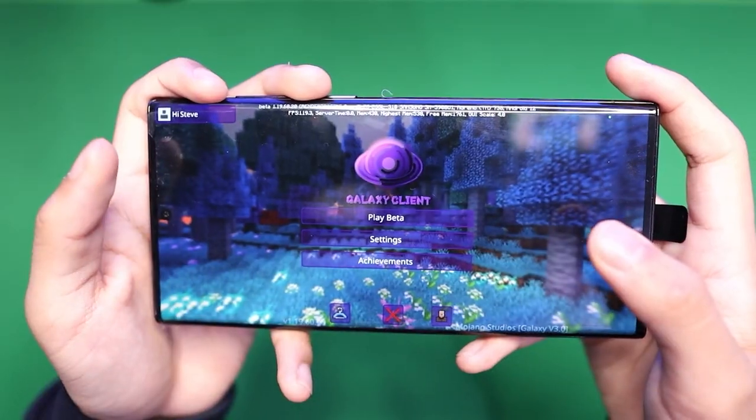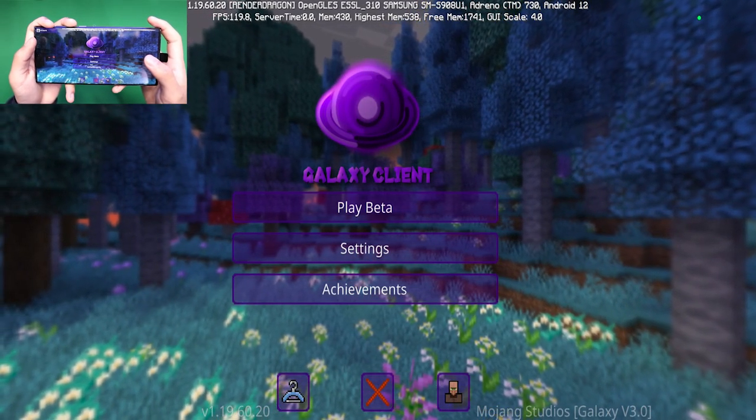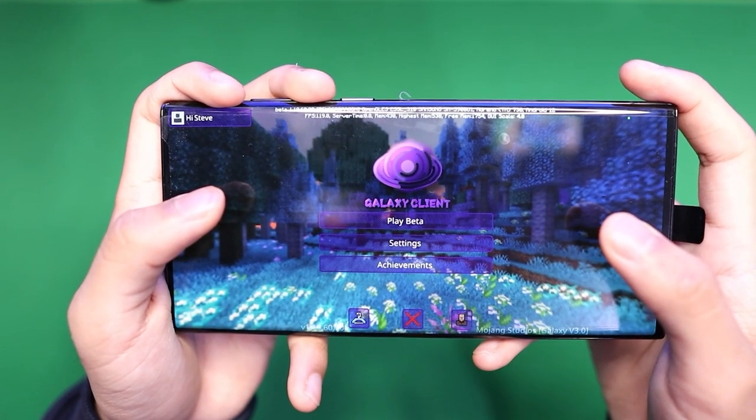Starting off with the Galaxy Client. When you load into this client you'll notice a brand new panorama featuring an awesome-looking shader, and we also get the brand new Galaxy Client logo in the center of the screen.